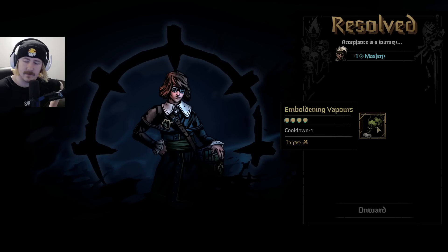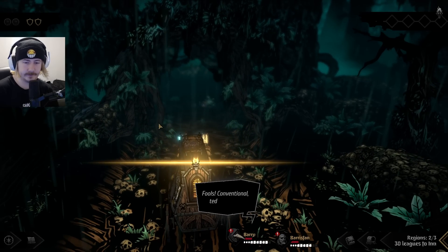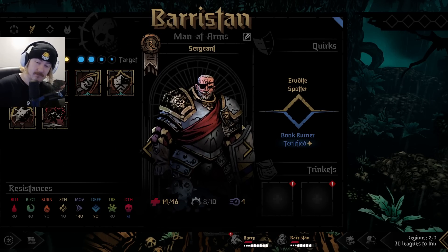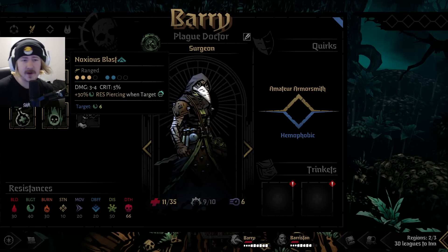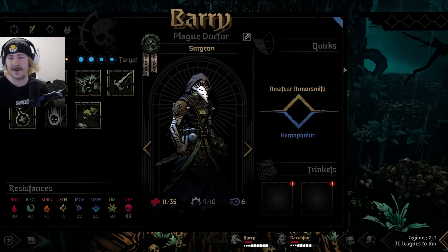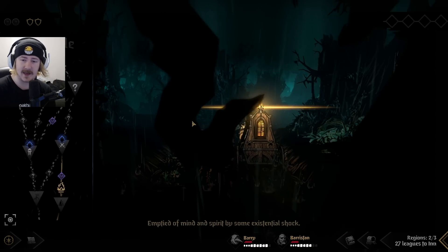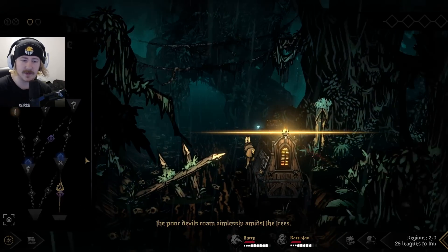Emboldening vapors - that gives us a damage boost. In my head I'm just like, that seems pretty necessary quite frankly. Let's not get rid of incision because that could still be good - let's put emboldening vapors on instead. We're a two-man squad here so we could really use all the help we can get. Thanks for shooting at me you bastard.